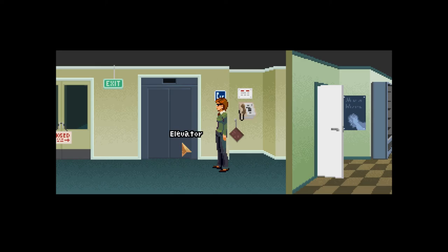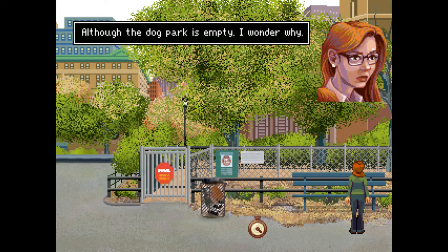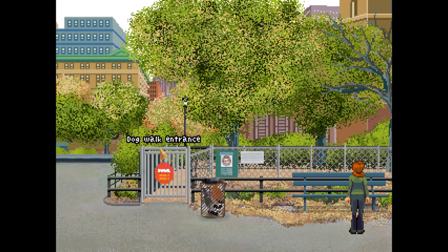I guess we'll go to the park and try to find this person. Washington Square. It's been a while since I've been here. Still looks the same, I guess. Although the dog park is empty — I wonder why. Let's save.